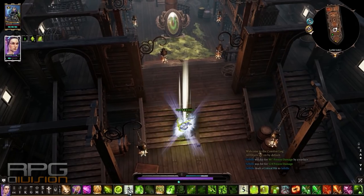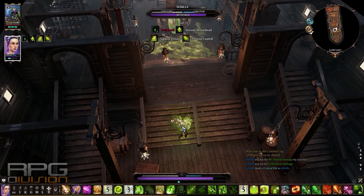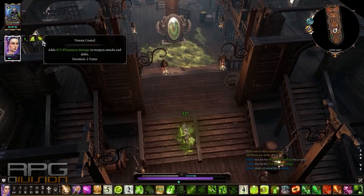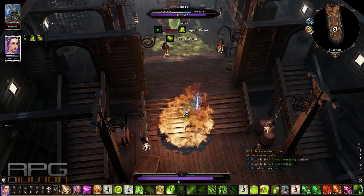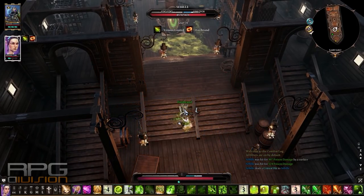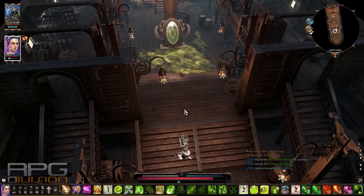Siphon poison, elemental arrowhead, and venom coating all stack together, so right now we are doing an insane amount of venom damage while all three buffs are active. On top of that we'll also add firebrand, so we are now doing fire and venom damage. Fire damage will not be as high — it's going to be the least important of all three, but it's still going to add something to the mix.